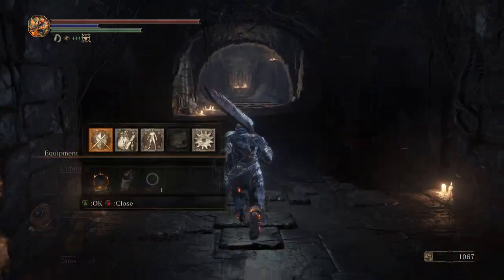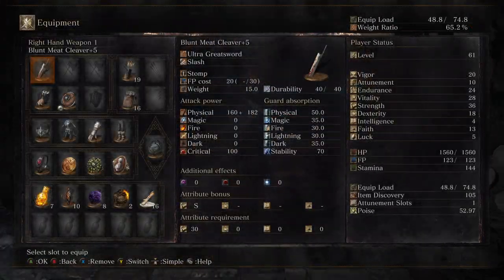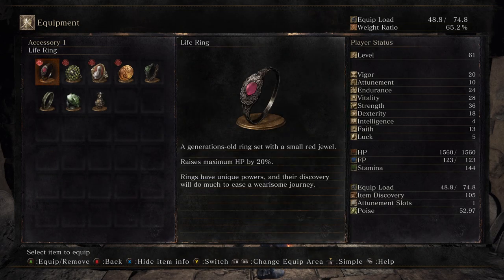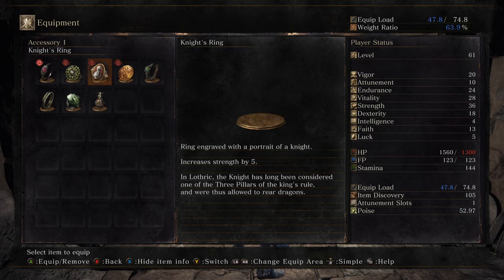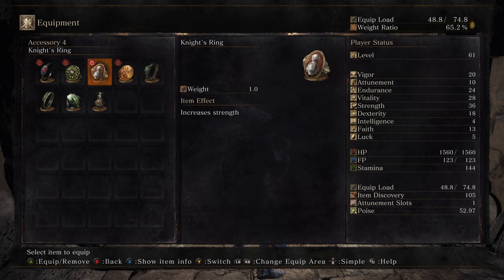Some other things I picked up: while she's not selling all of the upgrade stuff, what she is selling is this life ring, increasing maximum health by 20%, so we're going to be rocking that. I put the Symbol of Avarice on — I don't even remember where I picked this up, but 20% stamina sounds great to me. Chloranthy ring.